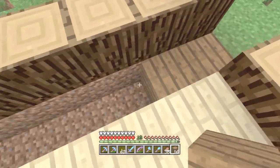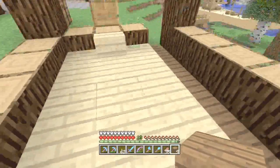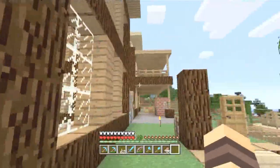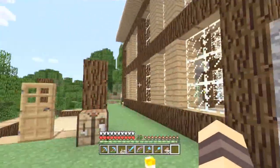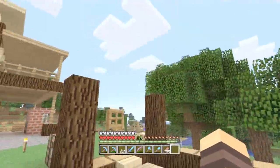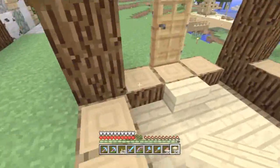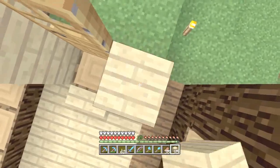I'll just put some spruce down there — a little color contrast action, I like it. I need to figure out what to do for the walls. I think I'm going to do birch for the walls and I kind of want to replicate the houses. Maybe do something where on the very top there's a glass layer and then slabs, to give it that modern look that all the rest of the houses have.